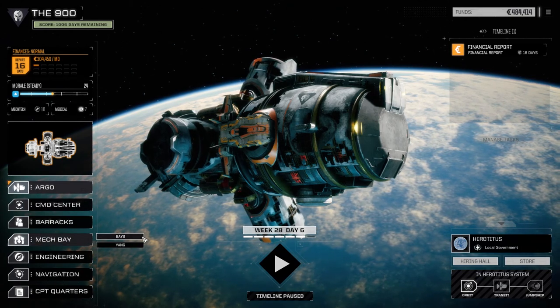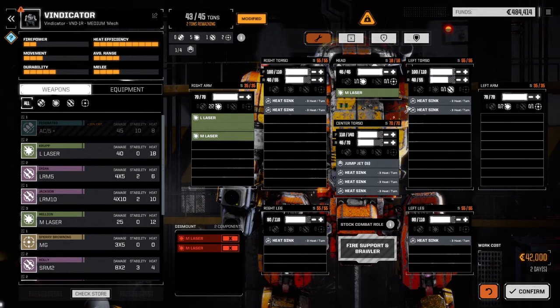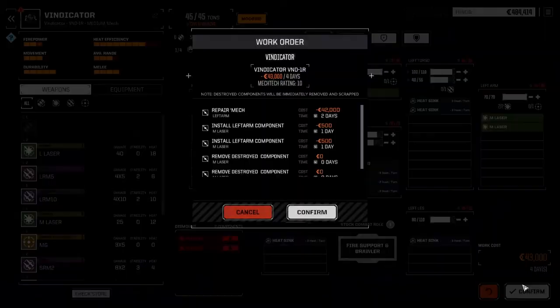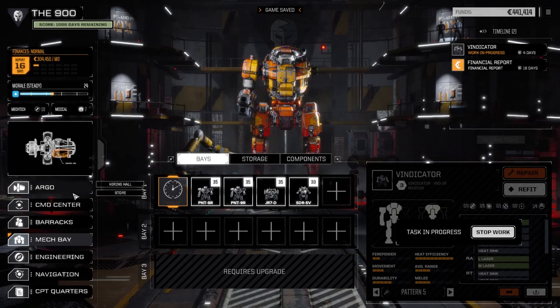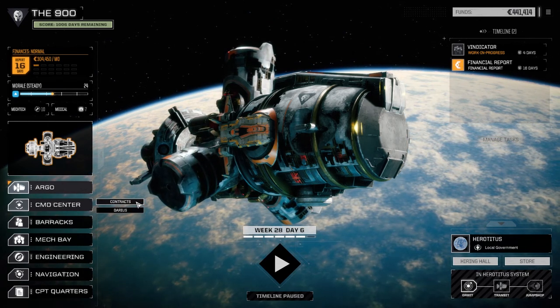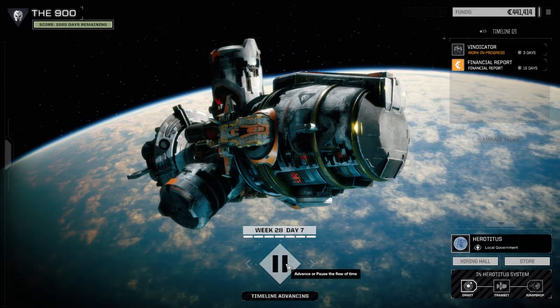Let's have a look at the bays — we've got to fix that Vindicator again. Man people are really loving that thing. Two days for that, putting two more medium lasers in — four days, not too bad. A lot less time than I thought. Confirming the four days to repair. Then we're going to do two other things before we leave: check the command center for contracts, check the barracks, then check the black market to see what's there.